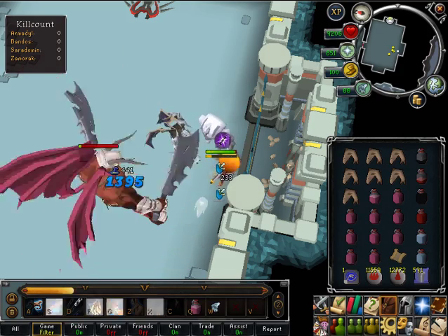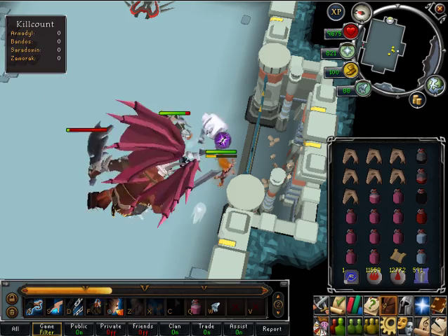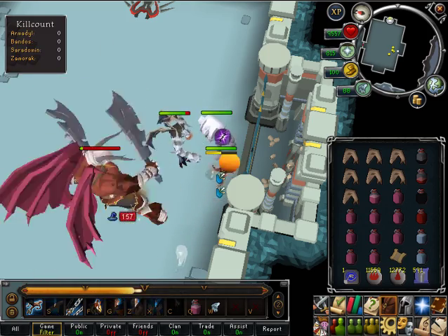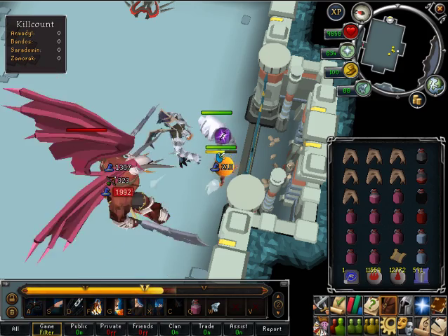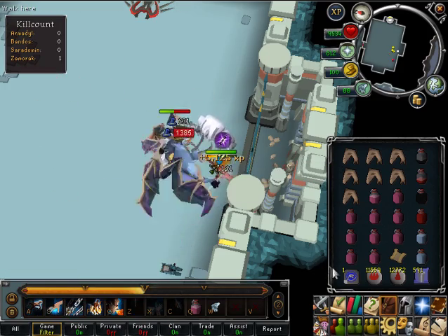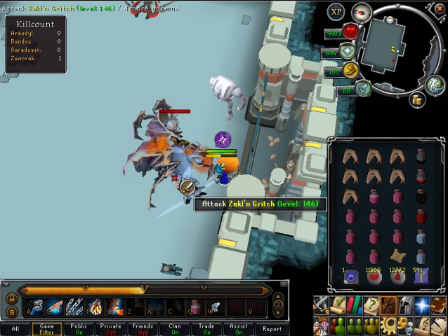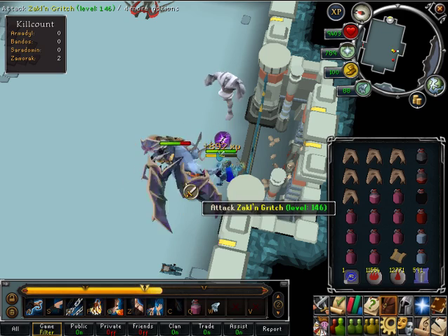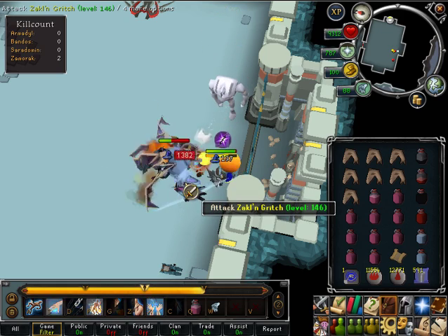First off, as most people do with any sort of challenge, you want to know exactly what you are up against. When I do guides for bosses like those in the God Wars dungeon, I take into account the number of attack styles that the boss can use, as well as the attack styles of the minions. This helps determine what style will work best, based on the majority of the attack styles that you can actually defend against.